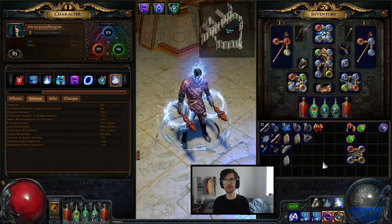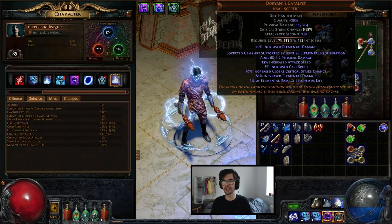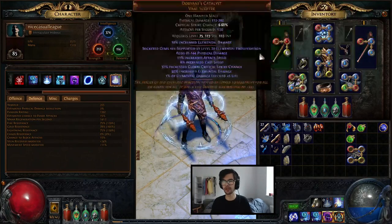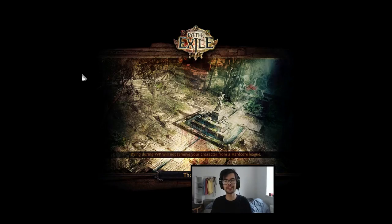I'm going to leave you with a little bit of fun — something that happens when you use Doryani's Catalyst, Lightning Warp, and the spec together. I hope you guys enjoyed the video, I'll see you guys next time.